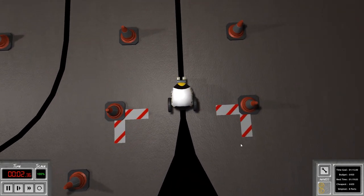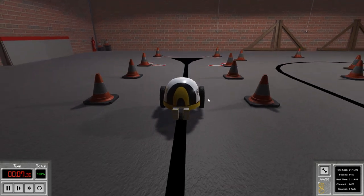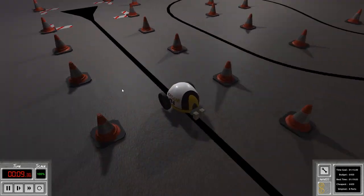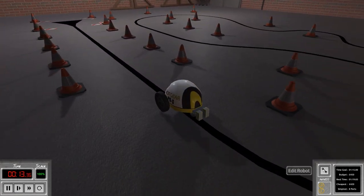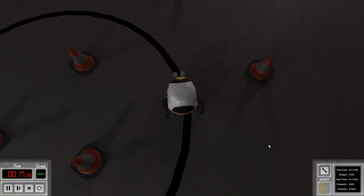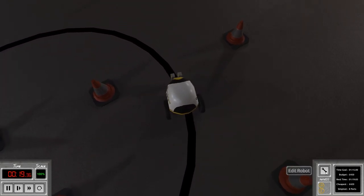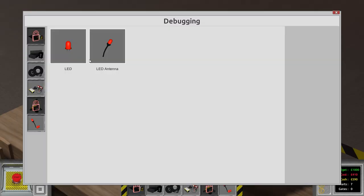Clicking start — both motors go forward. You can see it's already working. It's jiggling left and right as the sensors detect the black line edge and the motors switch on and off rapidly. Let's see if it goes around the corners — and yes it does go around the corners! Going to edit robot, then back to construction, I can add some LEDs for debugging purposes — they'll show us visually when each sensor is active.